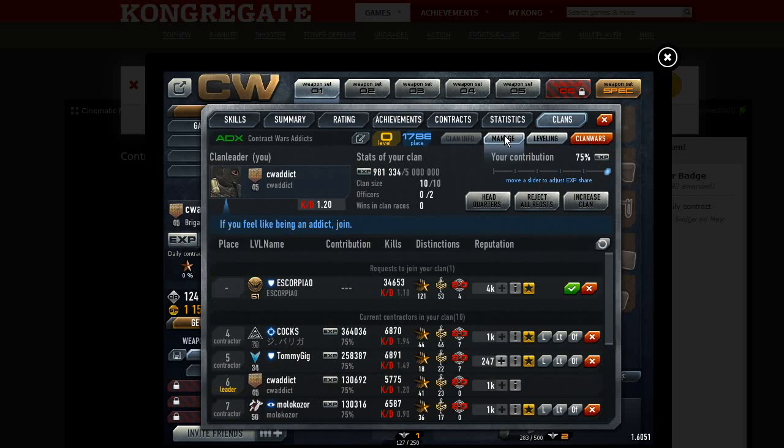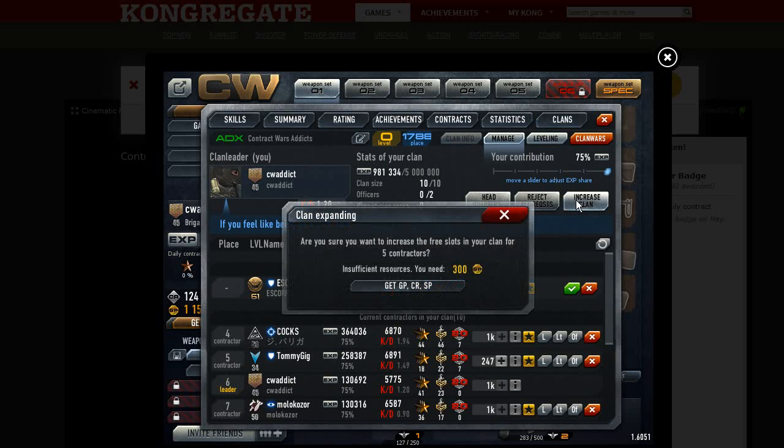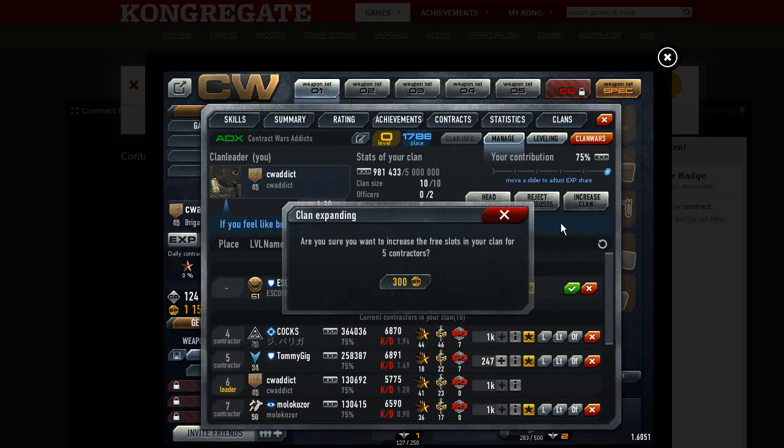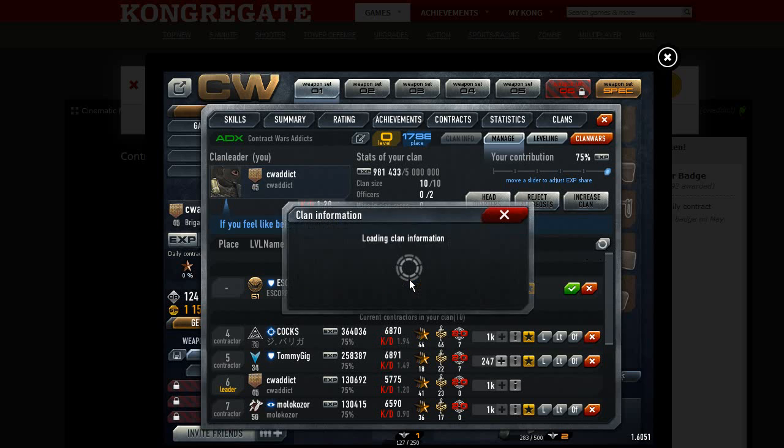Now I go to manage, I go to increase clan and it says insufficient resources. Reload. Here we go, so we have to reload the entire thing. Then you can click on 300 GP and reload again. I see the 15 coming up and I can accept the other player.